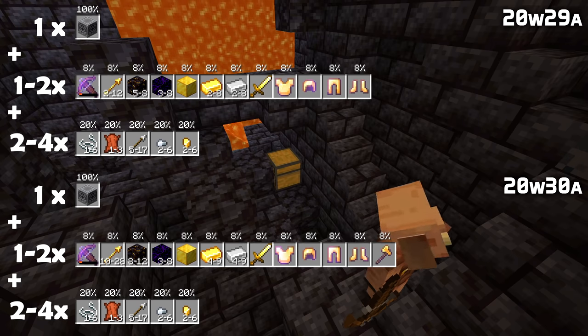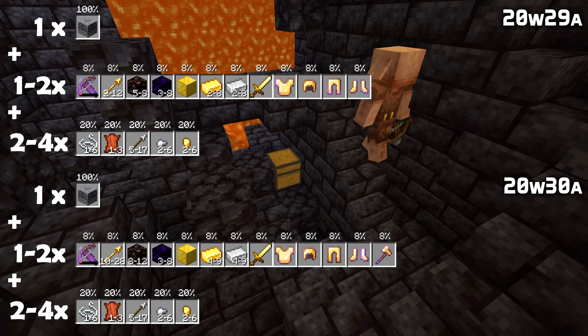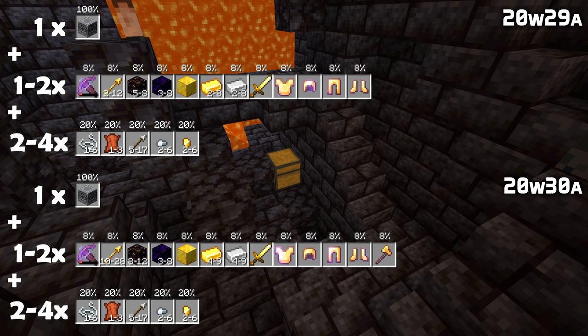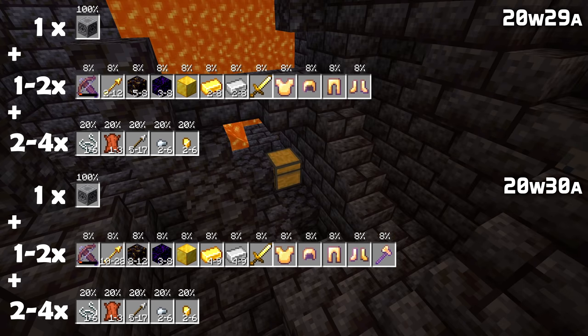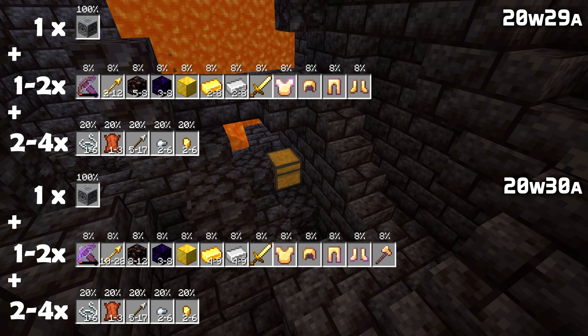In bridge type chests, Spectral Arrows are more plentiful — you used to get between 2 and 12, now you get between 10 and 28. Gilded Blackstone is more plentiful as well, from 5–8 to 8–12. Iron and gold ingots both increased from 2–8 to 4–9. And you can now get a randomly enchanted, completely undamaged golden axe in this one as well.